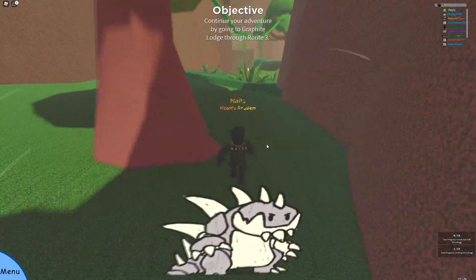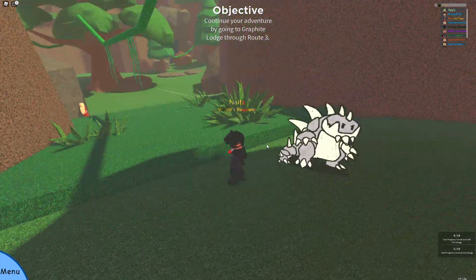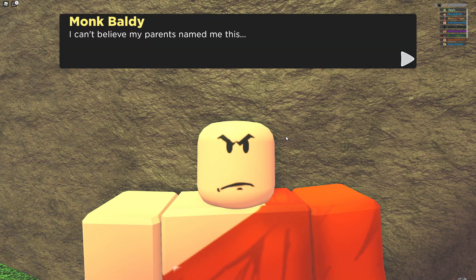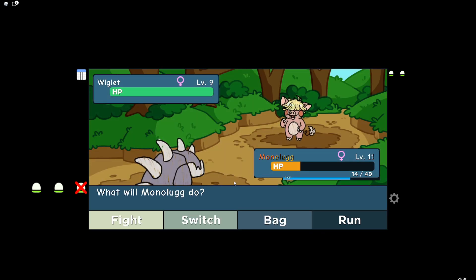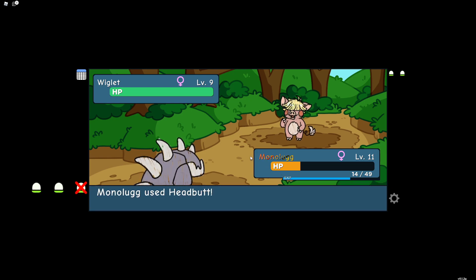We gotta continue but there's another trainer there — I'll probably lose. Hello, Monk Baldy — yeah, you are really bald, mister. Alright, Monologue versus Wiggler. I'm going to try headbutt.